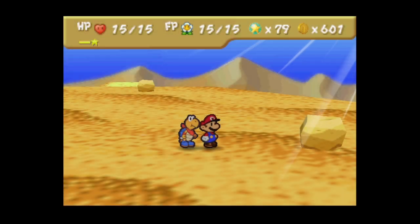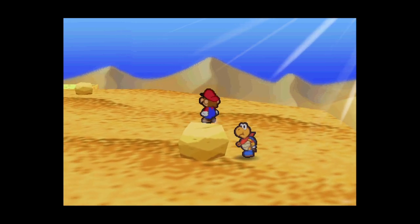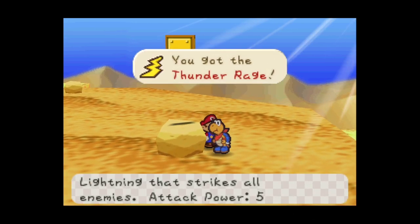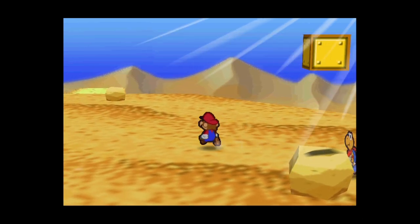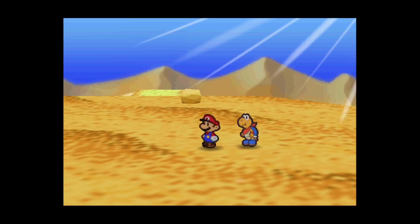I'm back in the desert because I did miss one item. It's in the room that had the three mushrooms. There's a hidden block right there with a Thunder Rage - a very good item. There's a reason I decided to pick it up now rather than wait until after the boss.